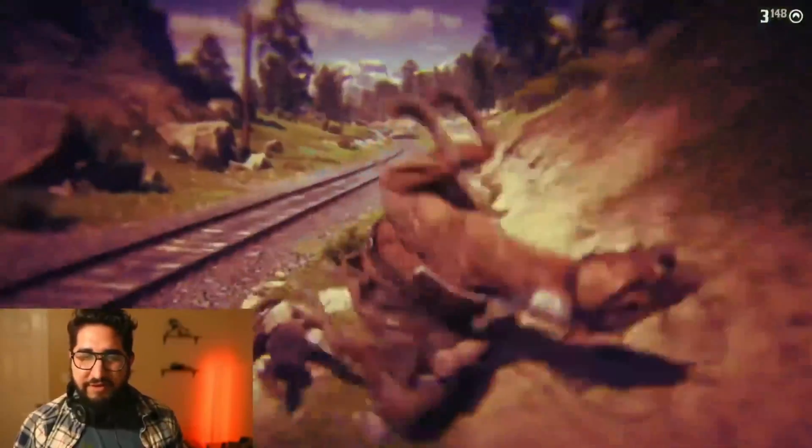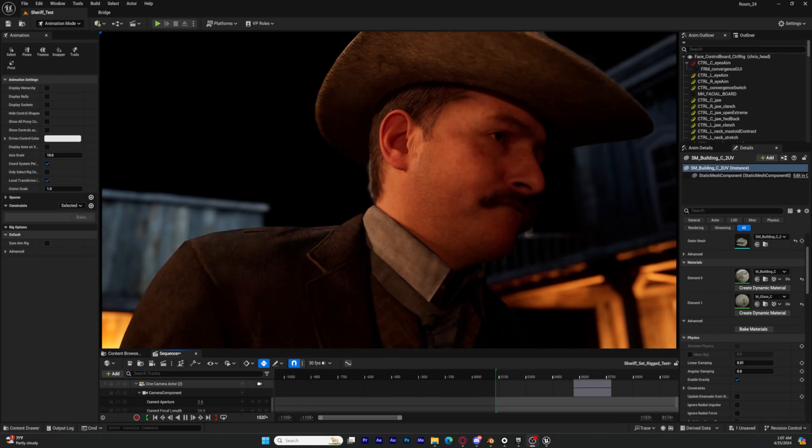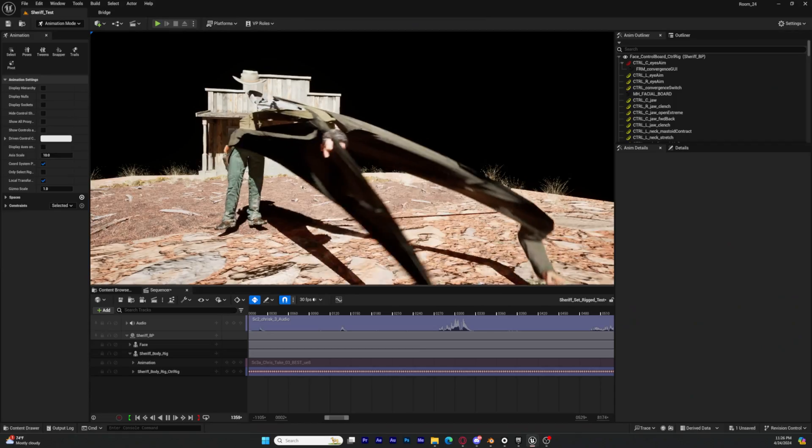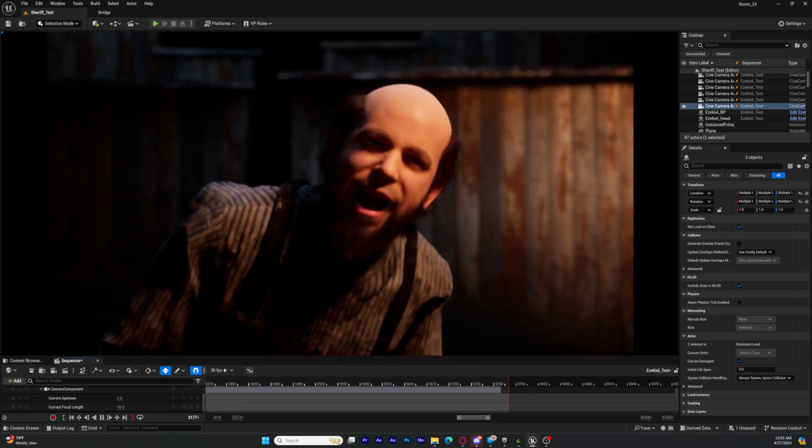Today I'm going to be sharing my two tips to get way better animations in Unreal Engine 5.4. Right now I am working on a short set in the Red Dead Redemption universe. If you're into cowboys, outlaws, that fun jazz, go ahead and subscribe because we're making a short film about it animated in Unreal Engine 5.